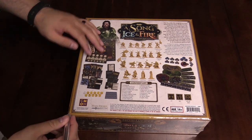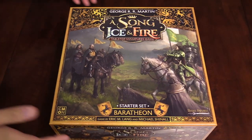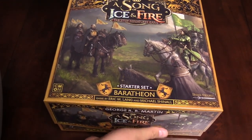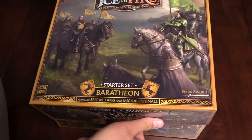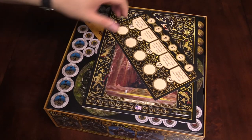Plastic wrap is off, and as you saw on the back of the box there are quite a few miniatures in here — Stag Knights and a whole bunch of other cool stuff. Let's do this.